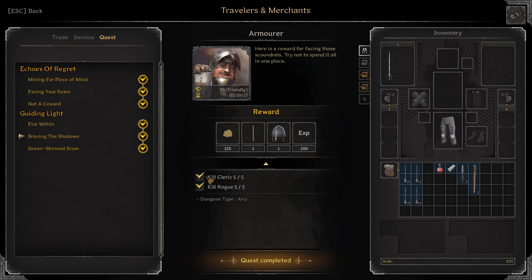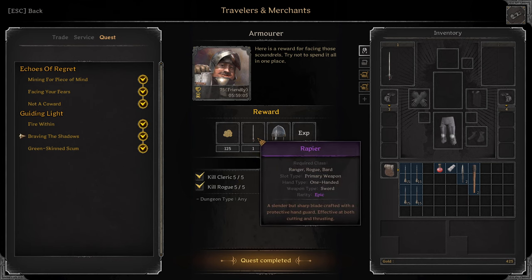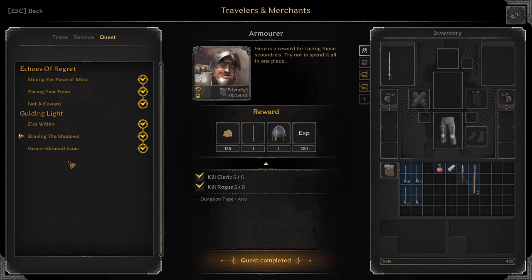Next: Braving the Shadows. Kill Cleric 5, Kill Rogue 5, dungeon any. I think previously this was Goblin Caves, I'm not sure. Anyway, reward: Purple Rapier, Purple Spangenhelm.